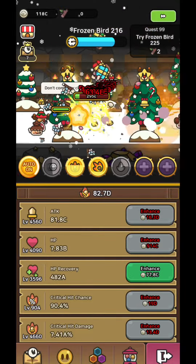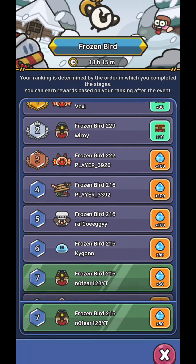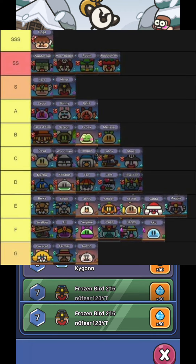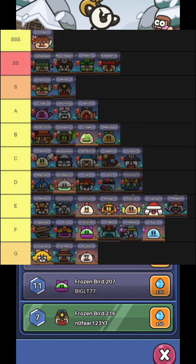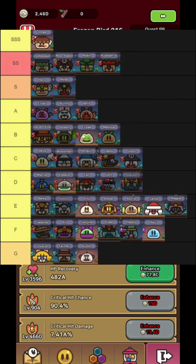The best slime in this game mode is Ulga, so if you have it in your options always choose it. Here is a tier list of all slimes ranked from best to worst — keep in mind this is only for this game mode and not for your main build. The next slimes on the list that you also need are Rudolf, Robin, Zomstein and Moon Rabbit.